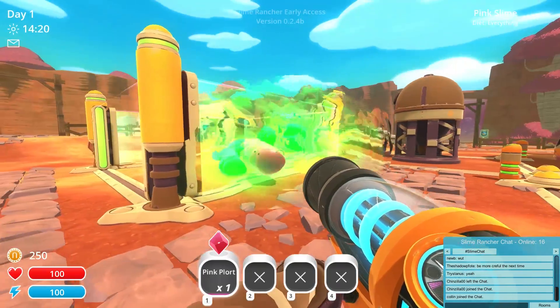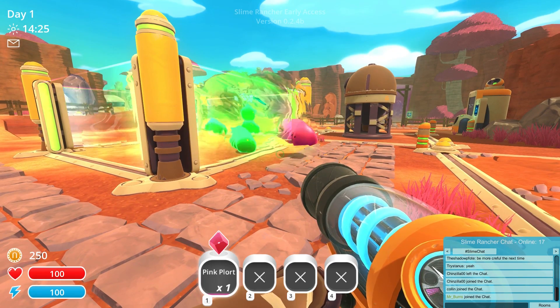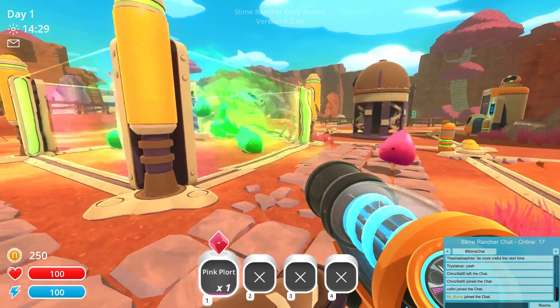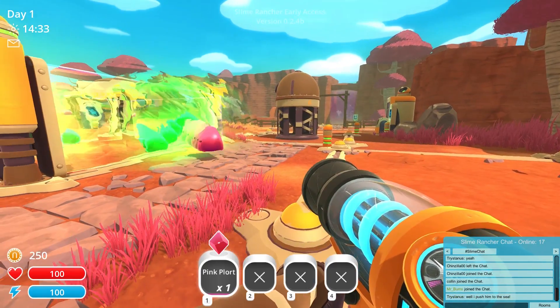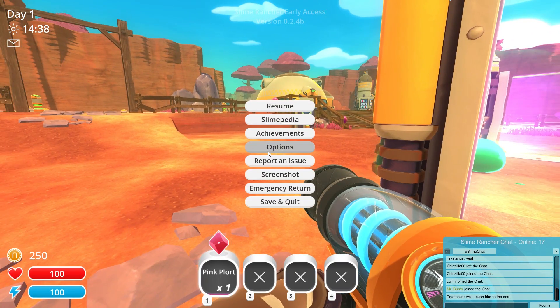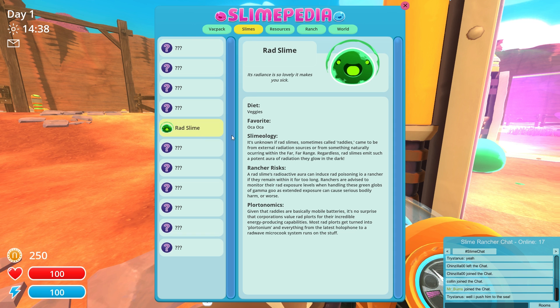Why is this pink slime so attracted to the rad slime? Are the rad slimes making other slimes attracted to them? That is weird, but clearly he's not taking damage. I don't think slimes can die in this game other than being thrown in the water. So what we're gonna do is check the slimepedia and see what is going on with the rad slime.